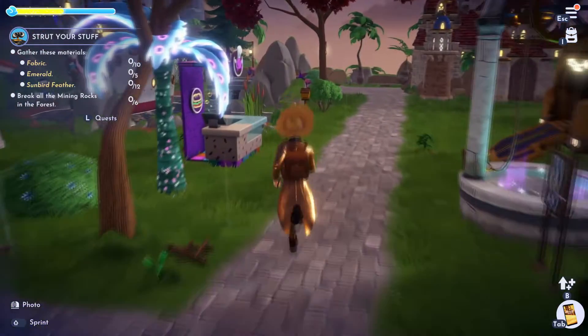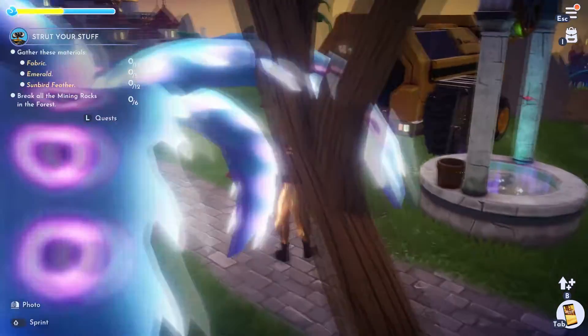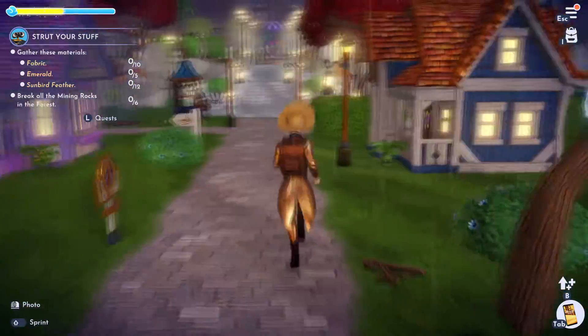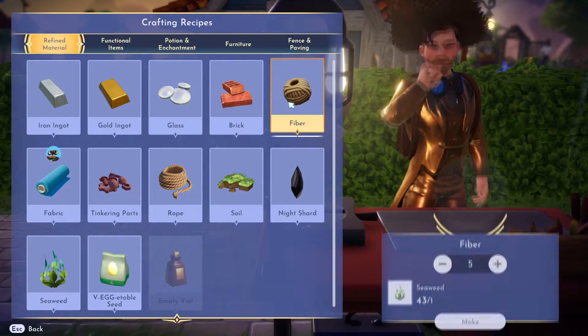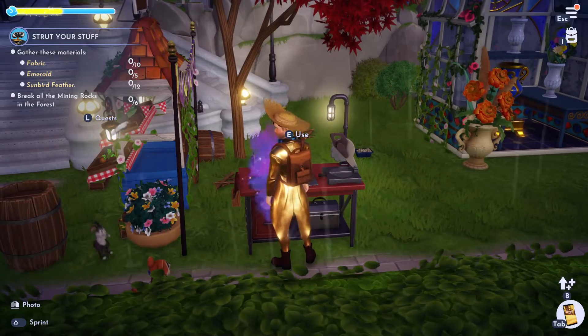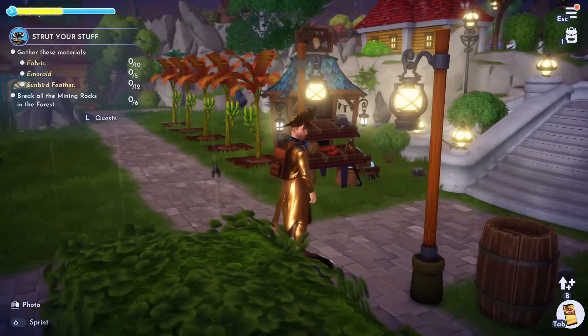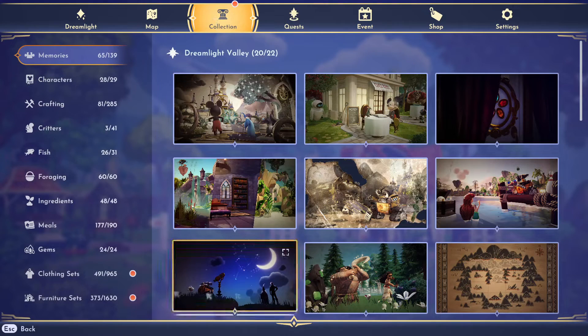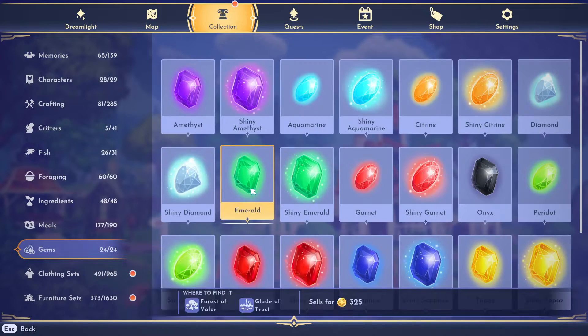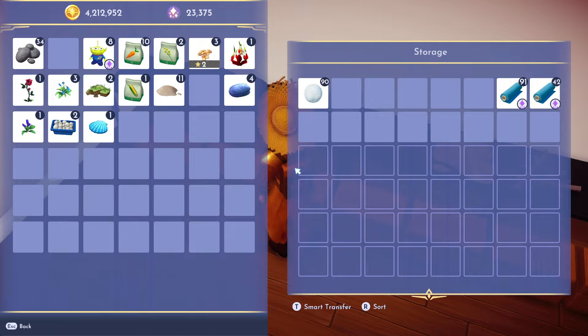After talking to Woody, you'll need some fabric, some emeralds, a sunbird feather, and you need to break all the mining rocks in the forest. Let's start with the fabric, which I believe is made from crafting seaweed. We also need five emeralds, which I already have. Emeralds are found in the Forest of Valor and the Glade of Trust.